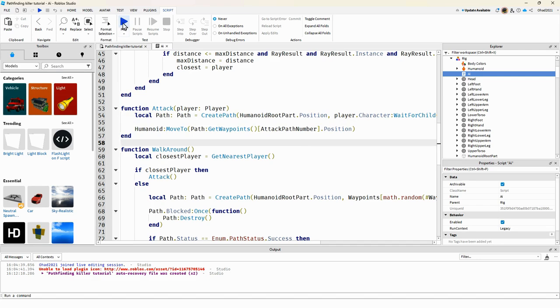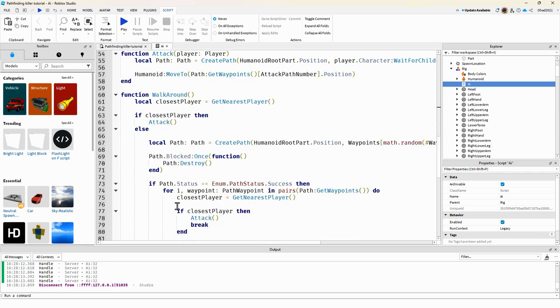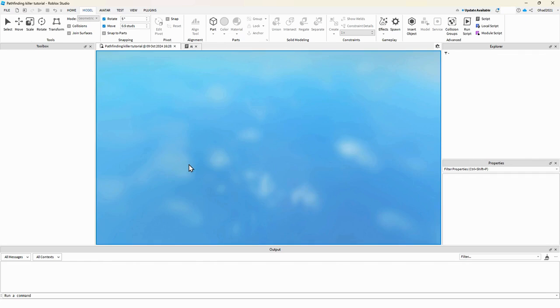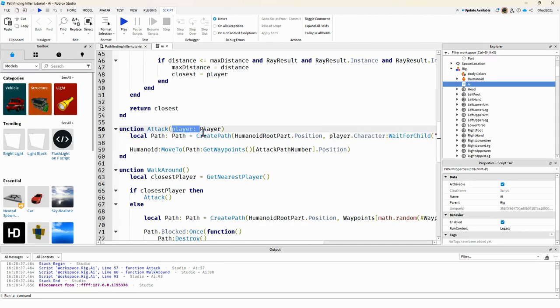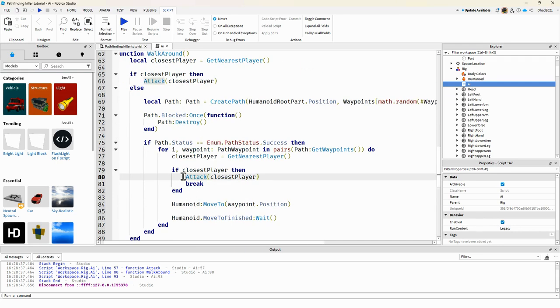We're not going to get damaged yet — I'll test it. I just realized we're not returning the value when calling the function, so at the end you return closest. That was my mistake. Also, the function expects a player argument — you just pass closestPlayer here.